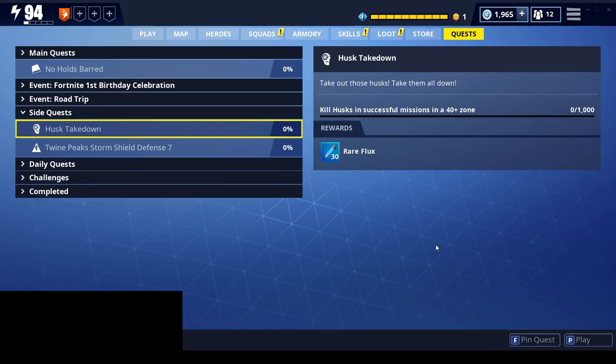I have completed the Save the World quest, and now I get a new side quest called Husk Takedown, where I have to kill a thousand husks in a 40-plus zone in successful missions. The best way to do this is probably a higher level Storm Shield Defense, just because so many husks spawn during Storm Shield defenses.